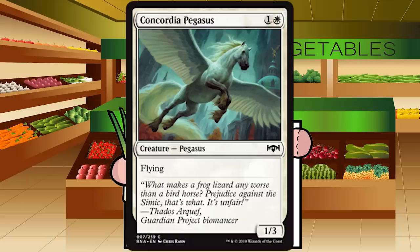Concordia Pegasus is a reprint from Return to Ravnica — one and a white for a creature Pegasus at common. It's a 1/3 flyer, and that's it. I didn't really care for it last time in RTR and I don't care for it here either. It's a 23rd card you can play if you really need it, but you should cut it regularly and find better cards. C- for Concordia Pegasus.